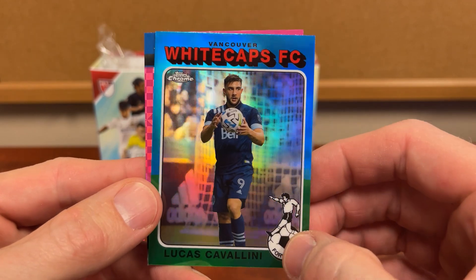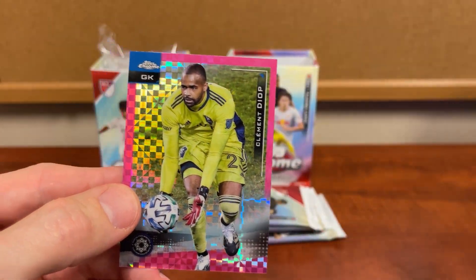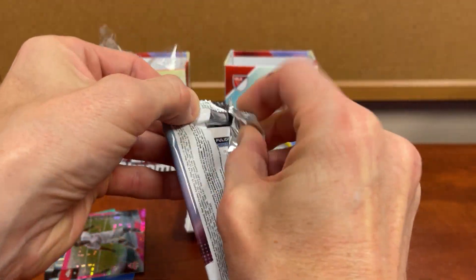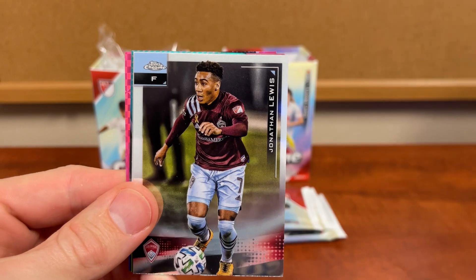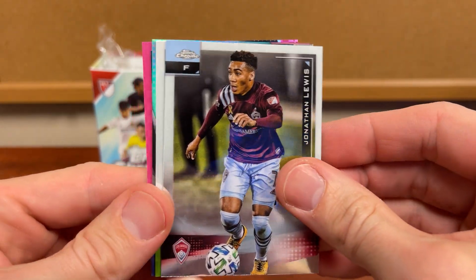Sweats, and I'm guessing we'll get one of these in each pack, and then a Diop. Throw those down there. Now we just need those numbered cards. There's another rookie, and that's technically wouldn't be considered a hit — Lewis.